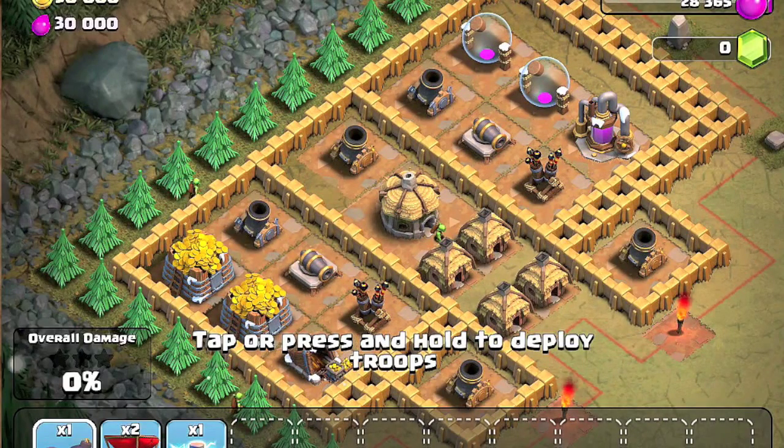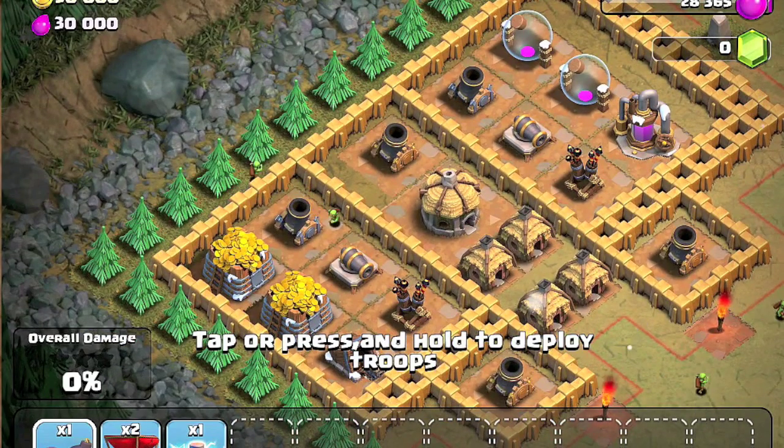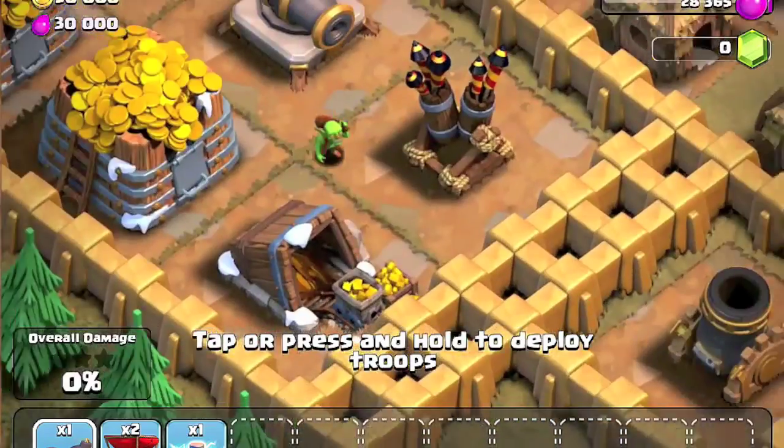I'll just show you how Full Frontal looks — it's like this. Just have to take out the two aerial defenses and then send in a lot of giants and then balloons. Just spam the place with balloons and you'll win it — it's that easy.